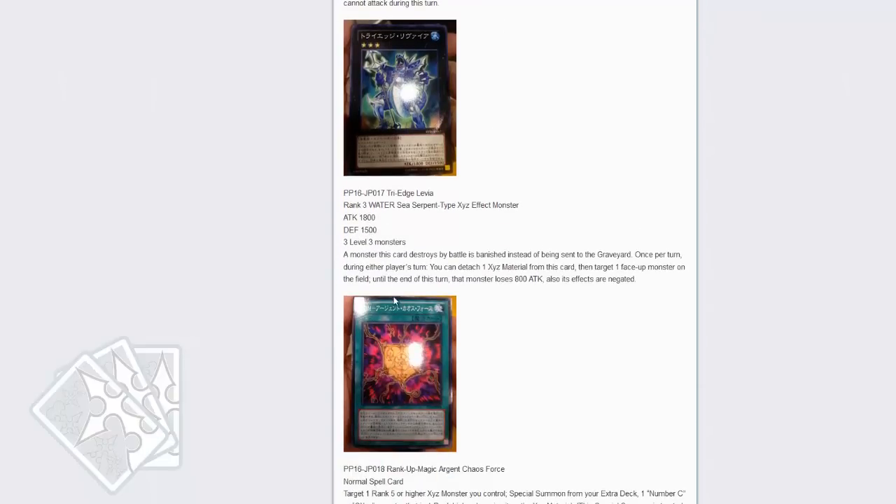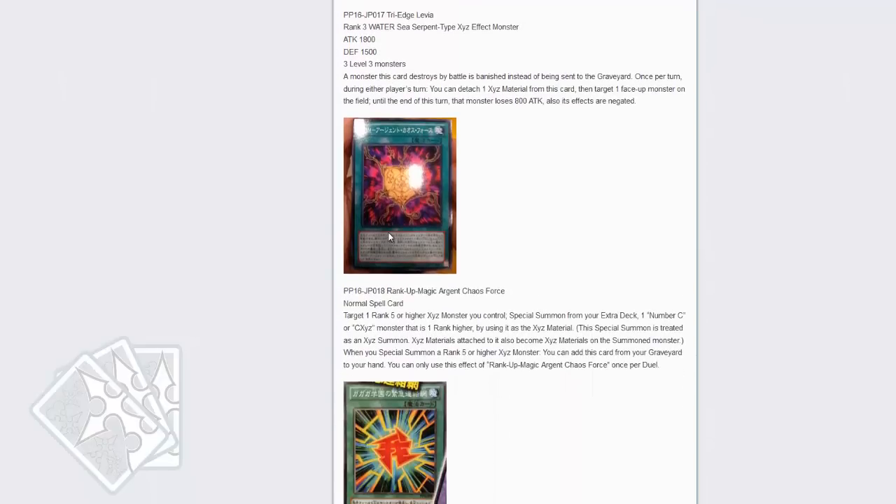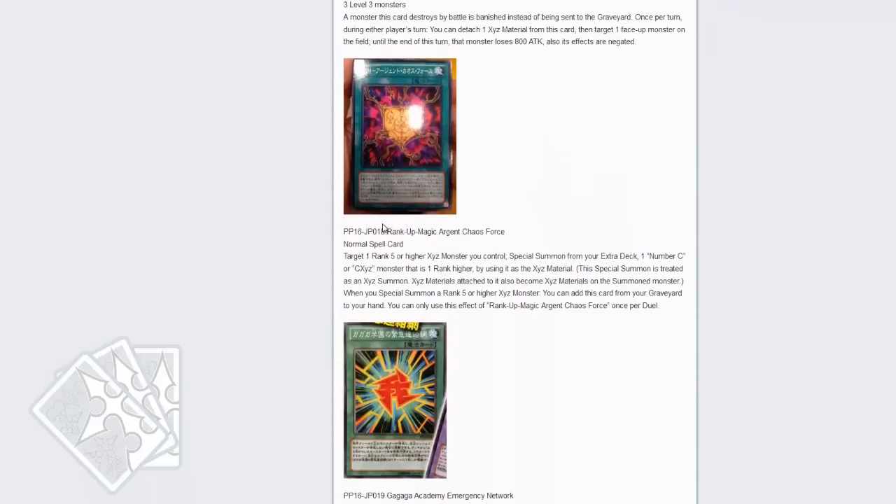Next up is Tri-Edge Levia, requiring 3 level 3 monsters. Monsters this card destroys by battle are banished. It has 1800 attack. Once per turn during either player's turn, you can detach a material from this card, then target one face-up monster on the field — that monster has 800 attack and its effects are negated. I'm kind of disappointed that this takes 3 level 3s to make, but it's a very good card — I wish it were a little bit easier to make.